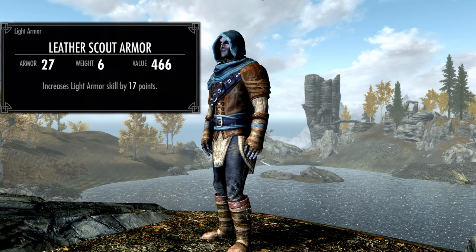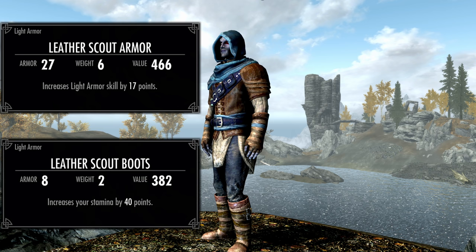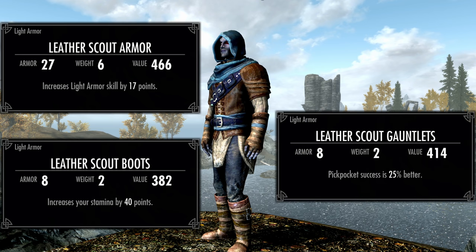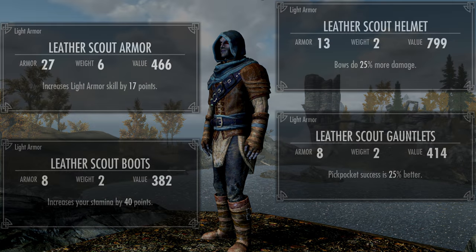The Leather Scout armor enchantments: the body armor gives plus 17 to the light armor skill, the boots plus 40 to stamina, gauntlets plus 25% pickpocket chance, and the helmet grants plus 25% to bow damage — a great bonus if you're starting out as a stealth archer, or might accidentally become one later.